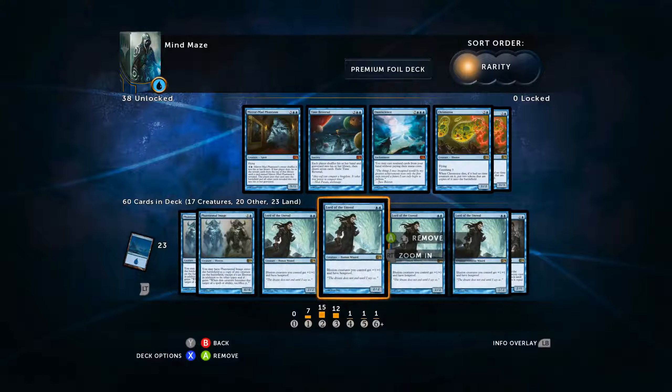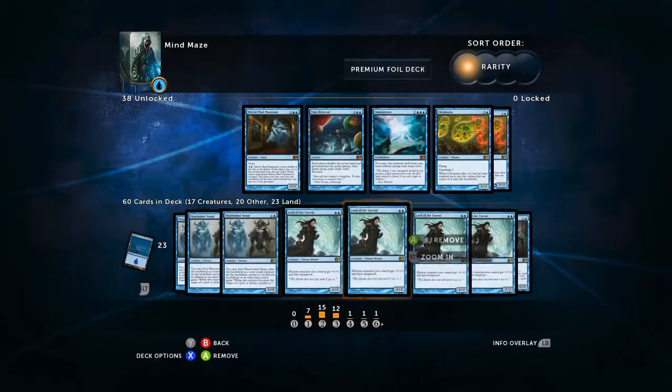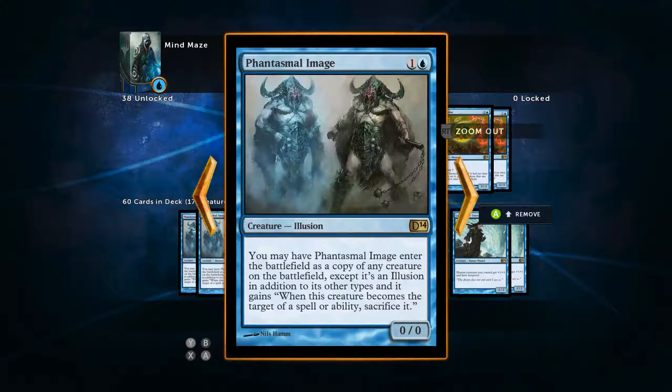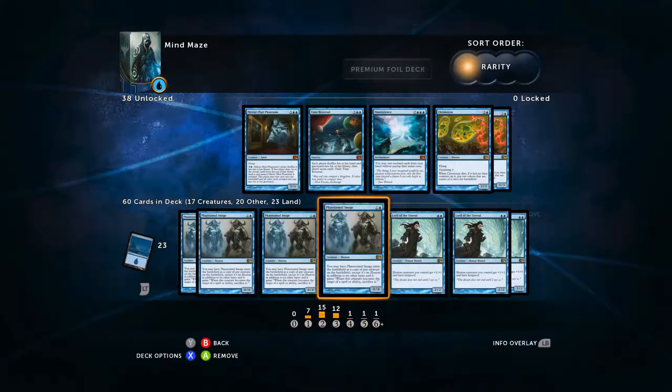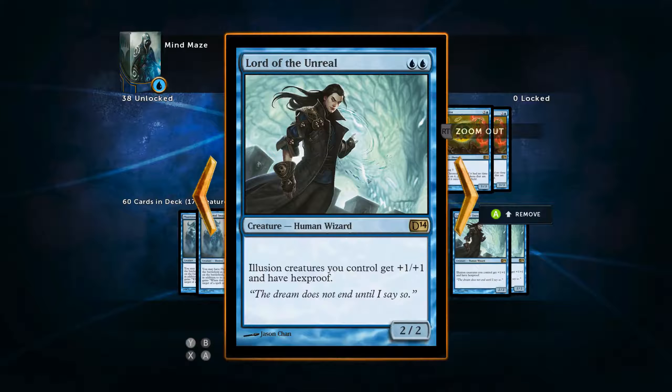Phantasmal Image combos off very nicely with the four-pack of Lord of the Unreal that we run. This creature is going to drive this deck for most of our matches. The combo is what's really going to go off because it's going to give the image hexproof, meaning it's very difficult for our opponent to kill it. Lord of the Unreal on its own is still amazing because it's a 2/2 for 2. We never really want to play him without some form of protection because all of our illusion creatures are going to get +1/+1 and hexproof, which is just fantastic.